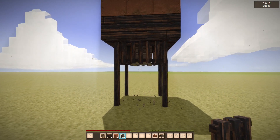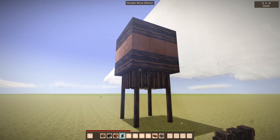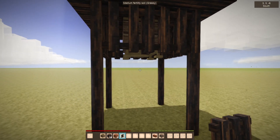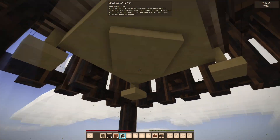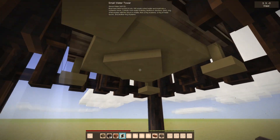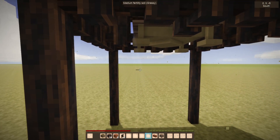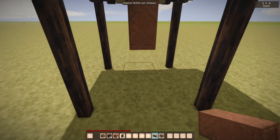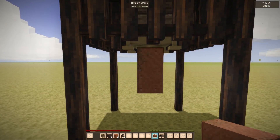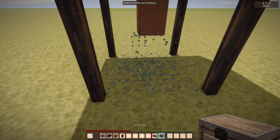Hi, welcome to Qubitech 1.3. This tutorial covers the new water tower, which is the first multi-block structure for Qubitech. This is the core water tower block — it generates water over time, faster if it's raining. The main idea is to provide water for your generator so you don't have to manually fill it up for steam engines.